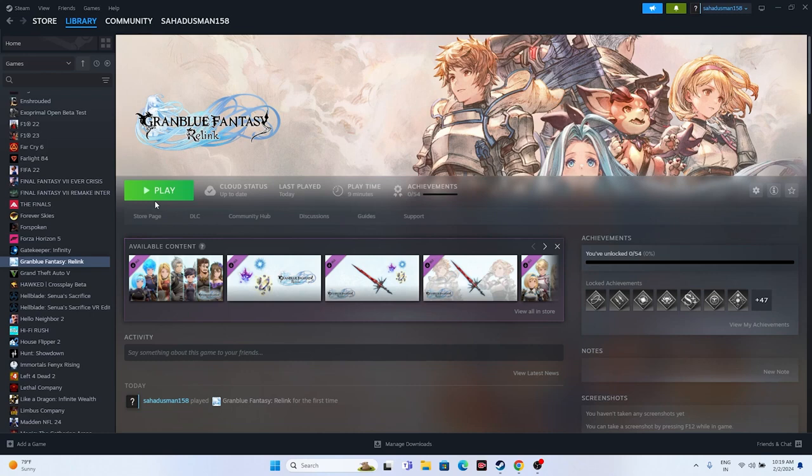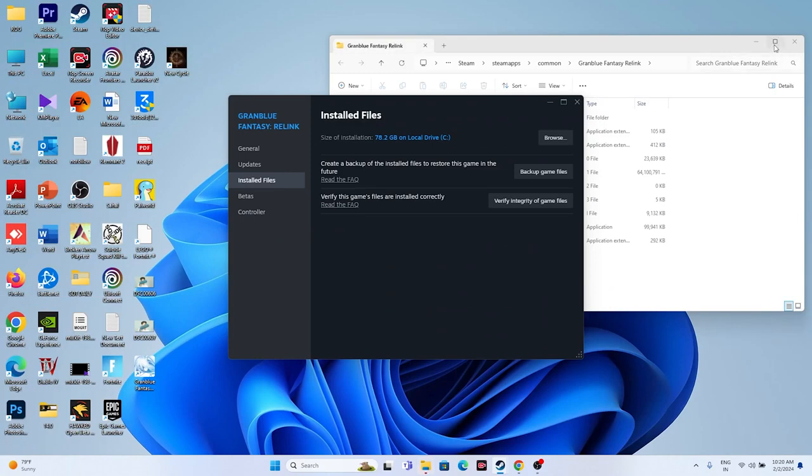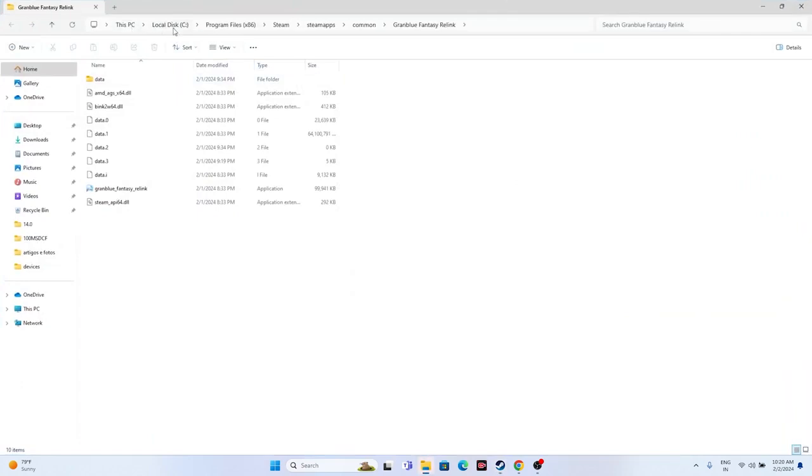Next, we have to launch the game from the installation folder, not from Steam. We all launch the game from Steam, and maybe that is causing the crashing. To navigate to the installation folder, go to the game in Steam, right-click, go to Properties, go to Installed Files, and click Browse. That will take you to: This PC > Local Disk C > Program Files (x86) > Steam > steamapps > common > Granblue Fantasy Relink.